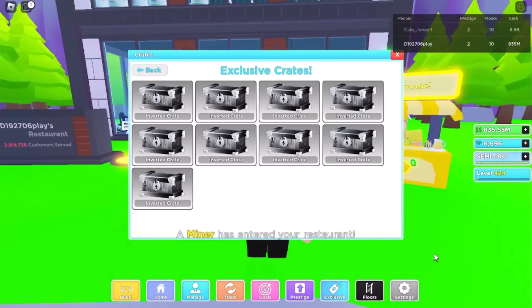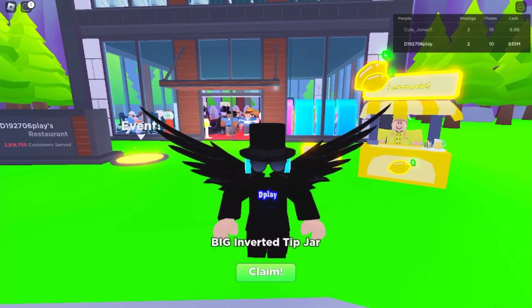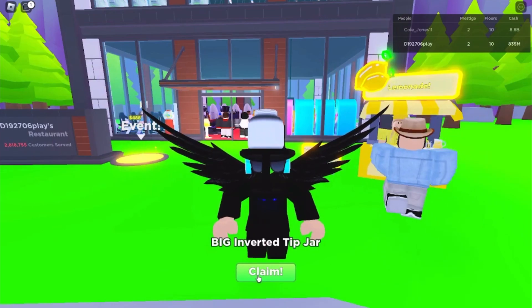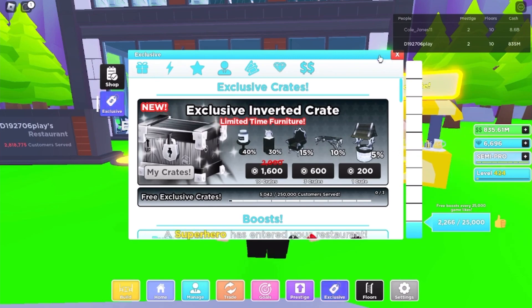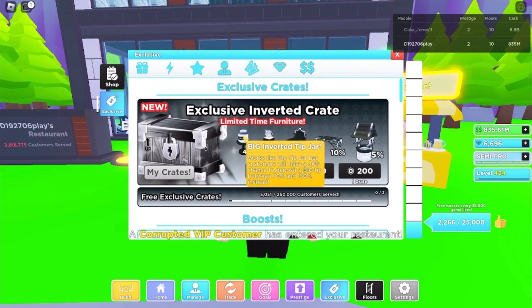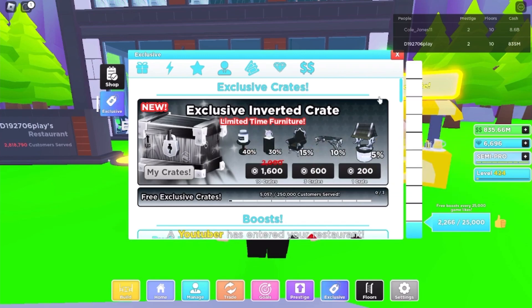Anyways, let's go on to our next exclusive crate. Come on, let's get the new Inverted Well! And we got another boring Big Inverted Tip Jar — the worst item you can get. My luck in Pet Simulator X is already bad, and I hope I get better luck here since there's a 40% chance of getting something better.